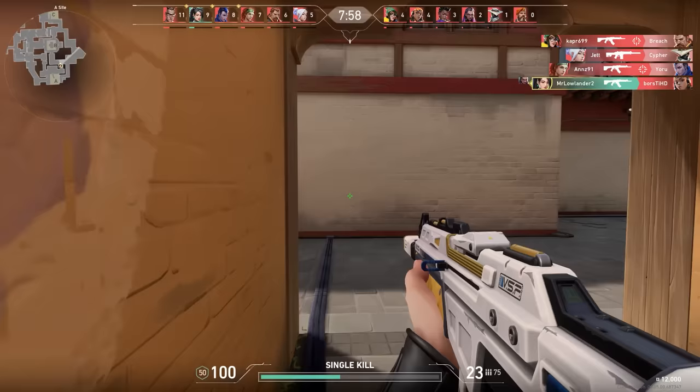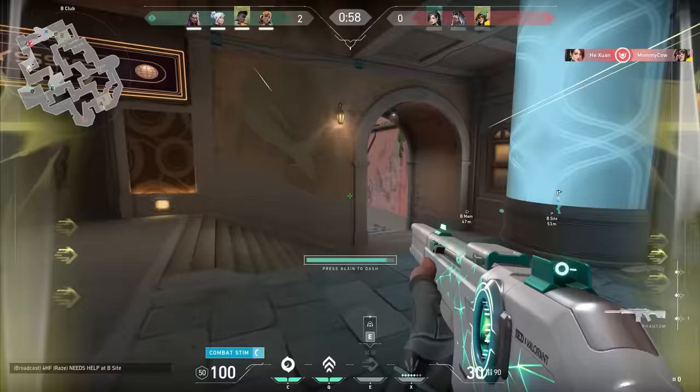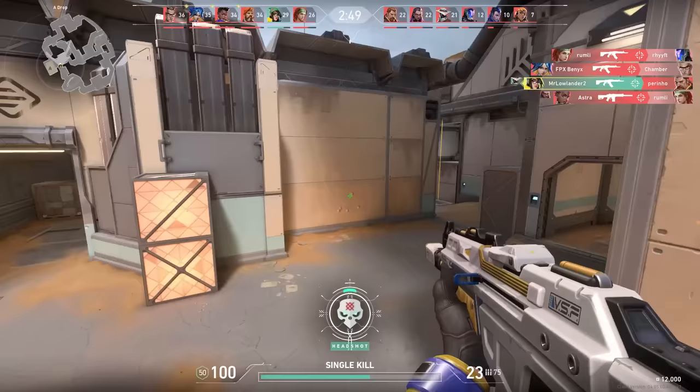So how do you practice these? Spike Rush and Deathmatch are your best friends. In Deathmatch, you'll get way more duels than normally so you'll train your aim a bit faster. In Spike Rush, you play more different maps so you learn the maps, and you'll practice your movement just like you would in a normal game. So play some of these modes before you hop into a competitive each day, and you've immediately done a warm-up — easy peasy.